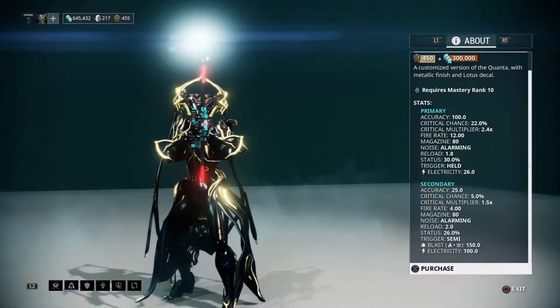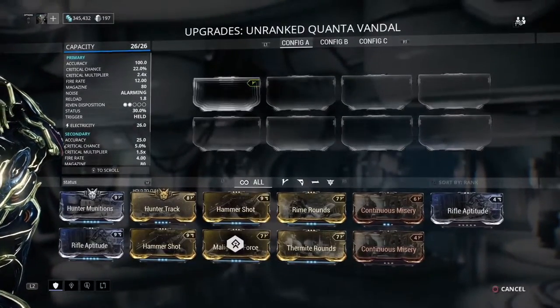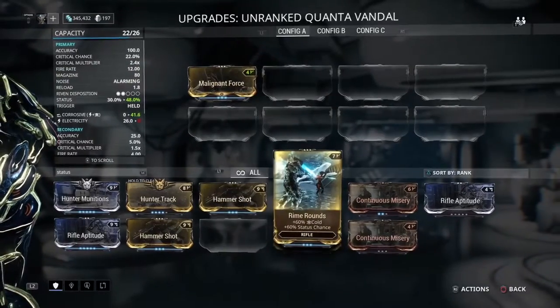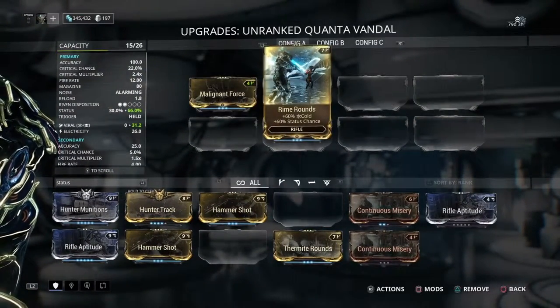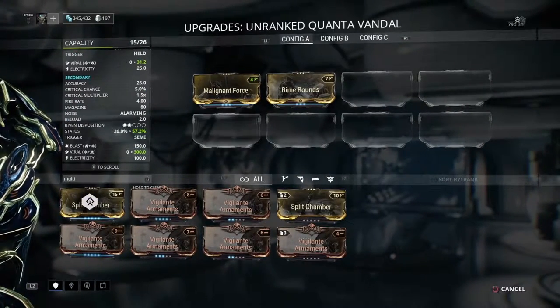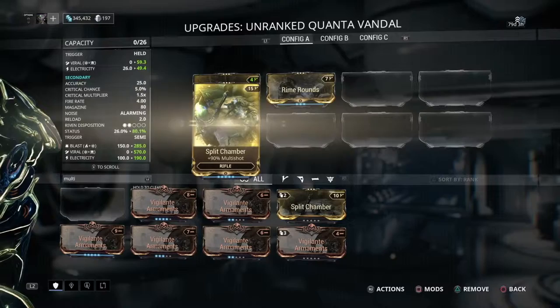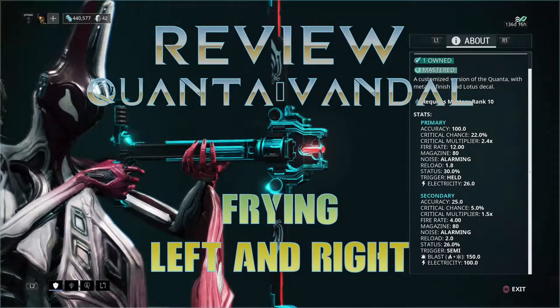Let's talk about the stats. It has two fire types — it has primary and secondary attack. The primary attack is when you hold down the trigger and this works really well. It melts. It's so friggin' awesome. It really does melt the enemies.